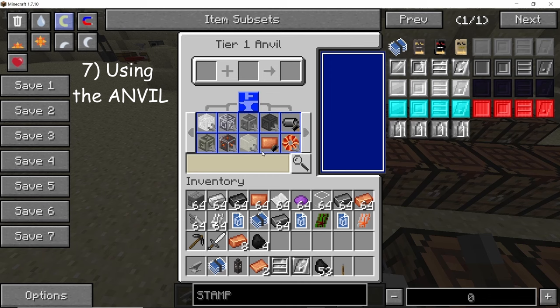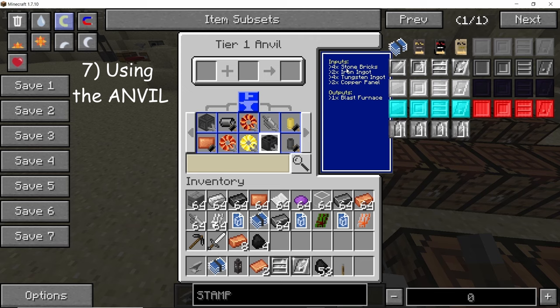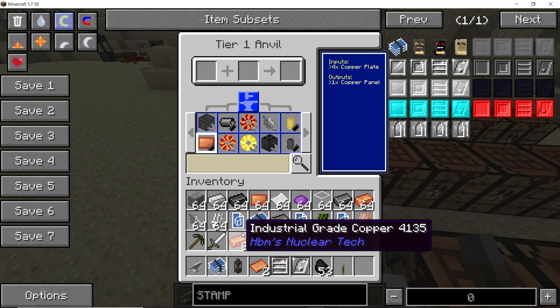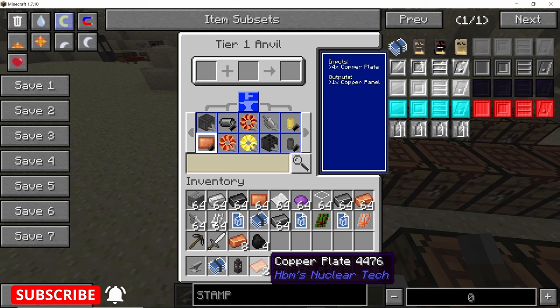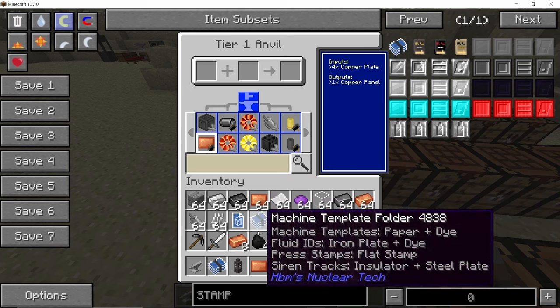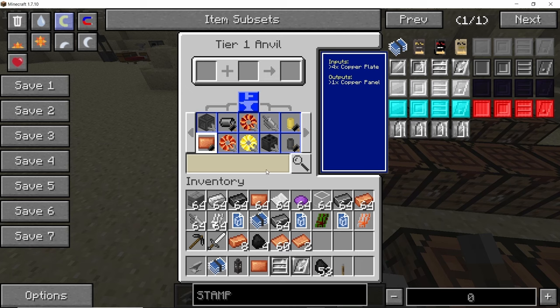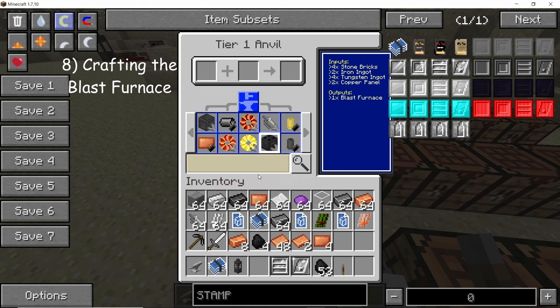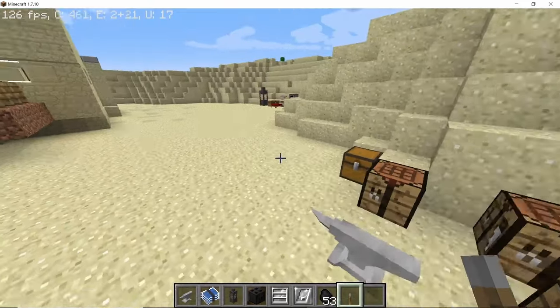Now that we have copper plates, let's convert them into copper panels, as copper panels are required to make the blast furnace — our second machine. Four copper plates will give you one copper panel, so make sure you have enough. Grab them, press the anvil icon, and the copper plates get consumed and converted into copper panels. Once you have all the items required — tungsten ingot, iron ingot, stone bricks, and copper panels — press the anvil icon and you will get the blast furnace.